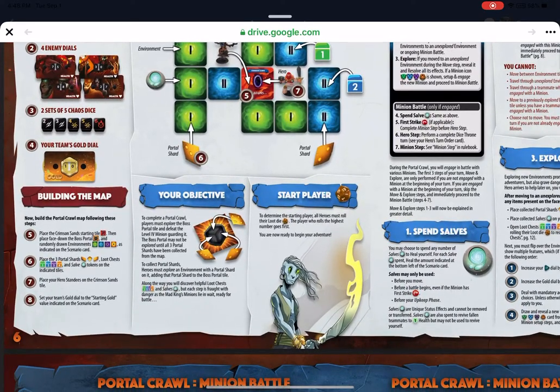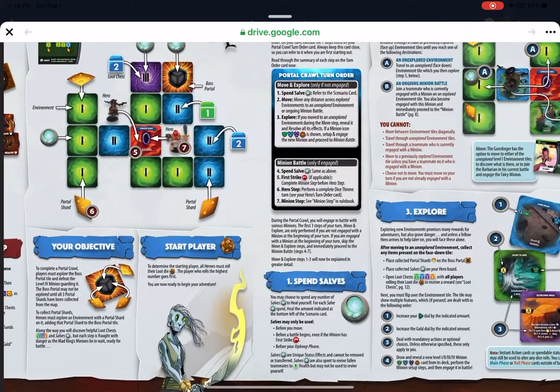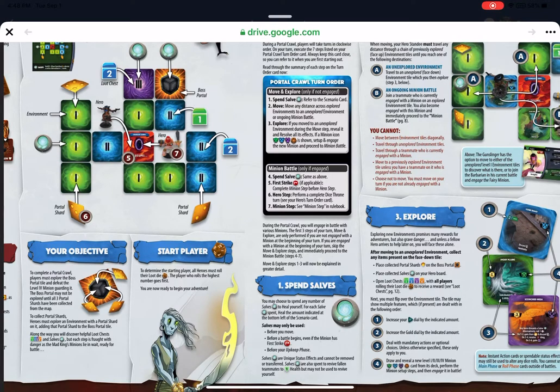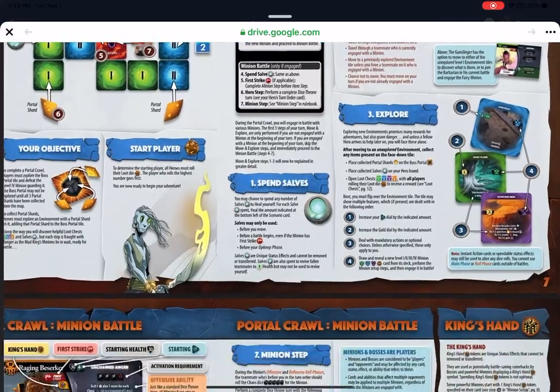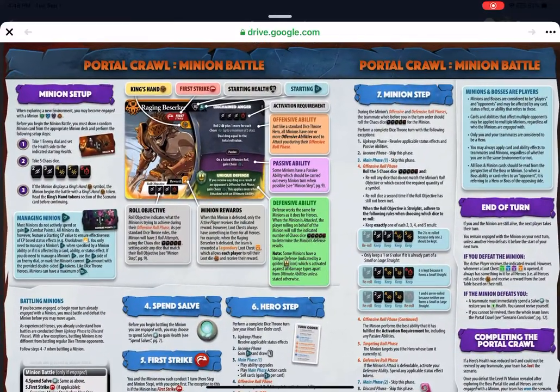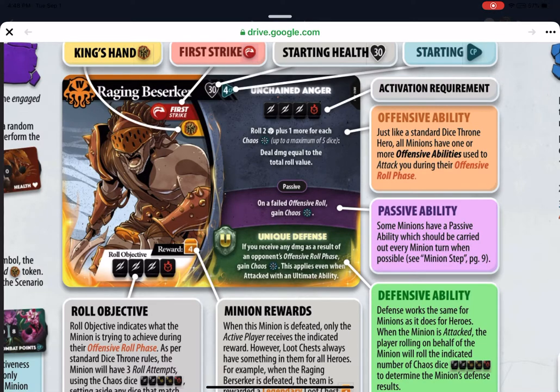The rulebook tells you how to set up the map, your objective, and who goes first. That last portal tile — the one where you place all three shards — will always be guarded by a level four minion protecting the portal to the fallen boss. In the minion battles section, for example there's a raging berserker which is a level four monster, and its reward is a level four chest. The roll objective mechanic is really awesome — it shows what the minion is trying to roll, and if they fail, a passive triggers. For this berserker, on a failed offensive roll, he gains chaos.